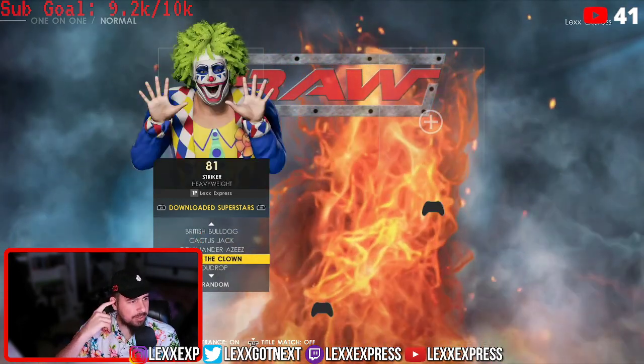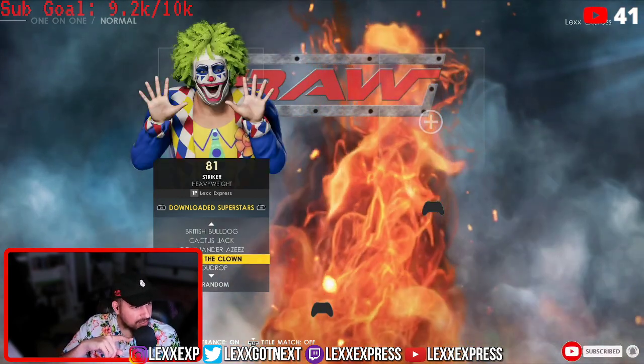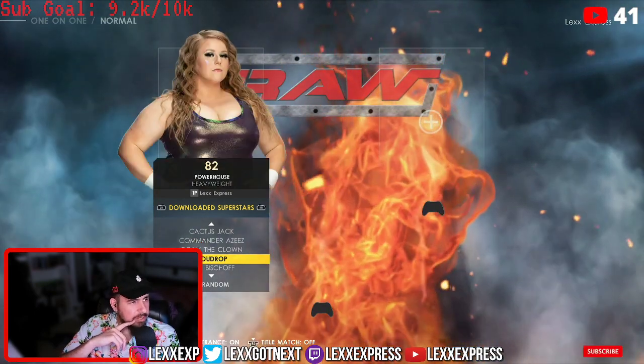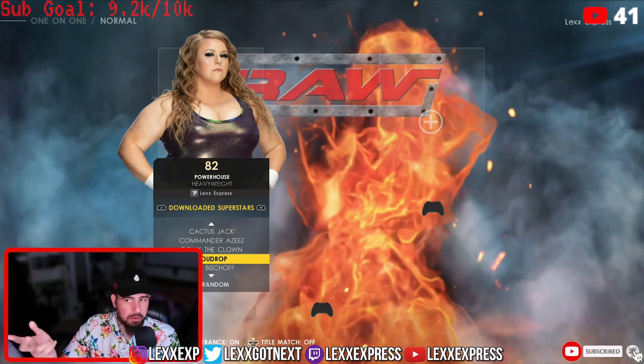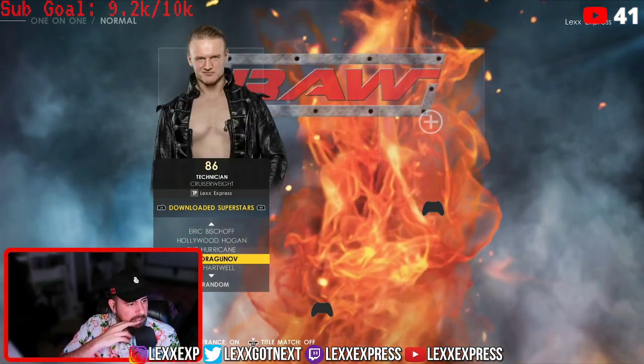And then we got Doink the Clown — this is not real, it looks real but it's not even a picture. This is an in-game render. We got Dewdrop, 82 overall. Not bad, right?